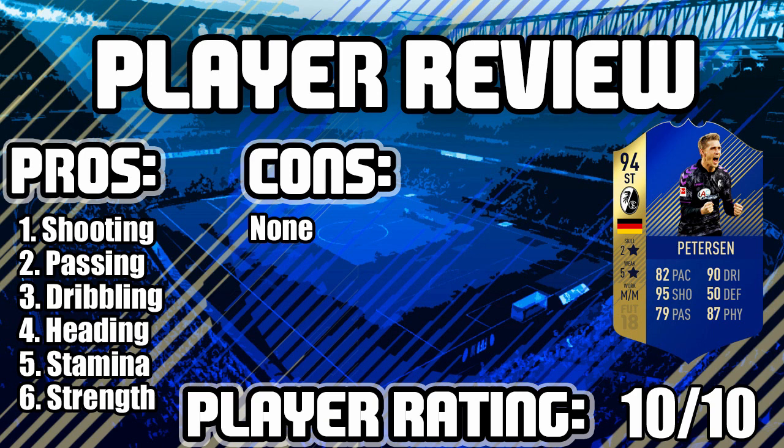Next up is dribbling — 90 dribbling on the card, with 99 composure standing out on the shooting side, and 99 reactions and 94 ball control as well, 87 agility — pretty decent stats. 84 stamina is very decent; he can actually play three or four matches without the need of a fitness card. Last but not least, strength at 93 — he can hold off defenders, as we saw in the clip where he held off Jan Vertonghen, which is a very hard thing to do.